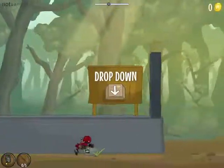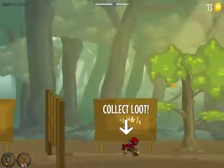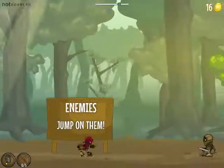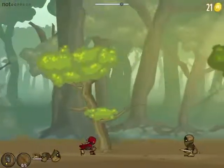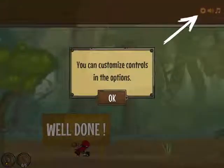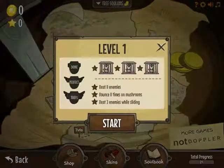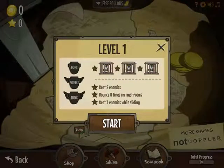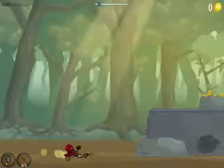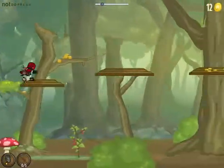Drop down. Collect loot — that's usually a good idea. Enemies: jump on them. Combo. Haven't really done too much yet. Customize controls — I'm not going to do that. Level one: beat eight enemies, bounce eight times on mushrooms, beat three enemies while sliding. So you can kill them by sliding as well. Let's get this out of the way as soon as possible.